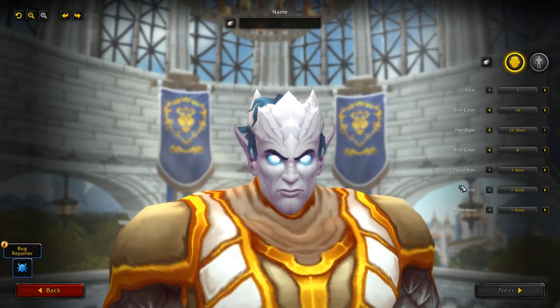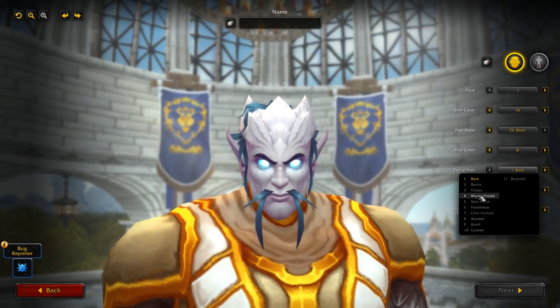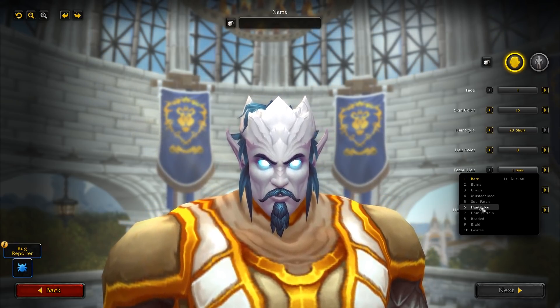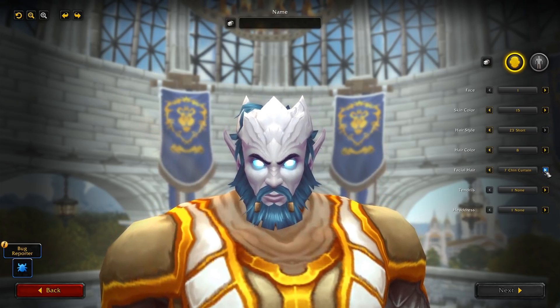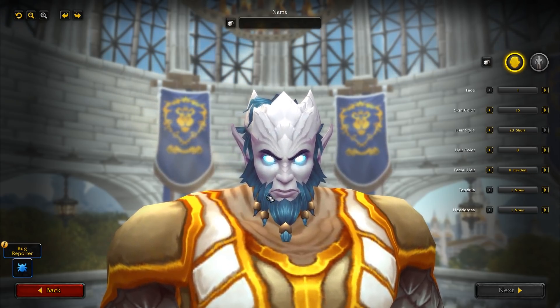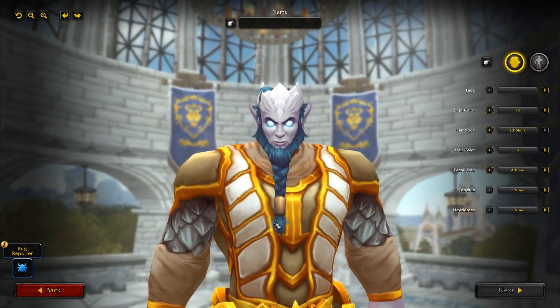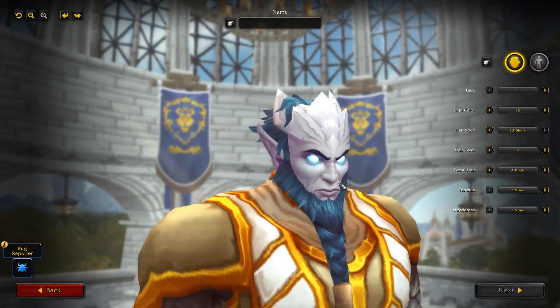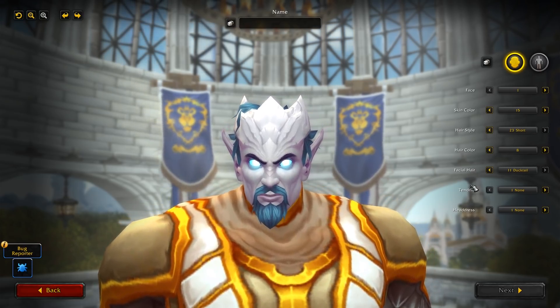For facial hair, there are some new options. Here's the thing — as of right now in retail, when you do facial hair it also includes the tendrils. Now the tendrils and facial hair have been separated, so you can now have a choice of facial hair and a choice of tendrils independently. Looking at facial hair: you've got Chin Curtain, very similar to the Lightforged Draenei options. You've got Beaded, with beads coming down — a really great look. You've got Braid, an awesome long bearded style. Then Goatee and Ducktail. No massive Velen beard unfortunately, but some great options nonetheless.